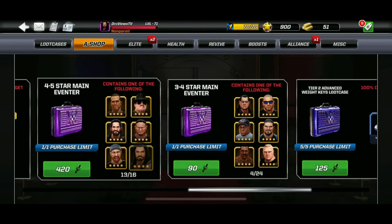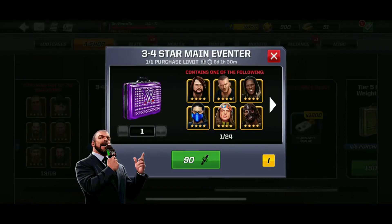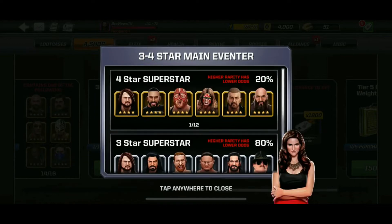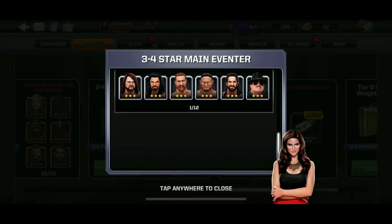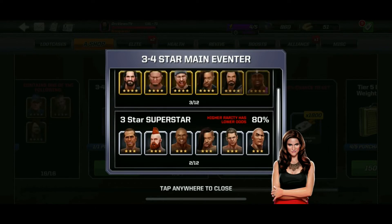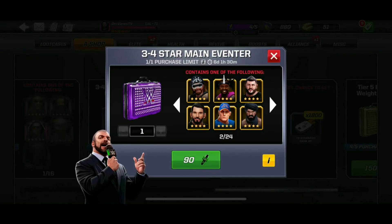Moving on, we've got the 3-4 star Main Eventer case. It's on a timer. There's a 20% chance for a 4-star and 80% for a 3-star. There are quite a number of Superstars exclusive to this case.